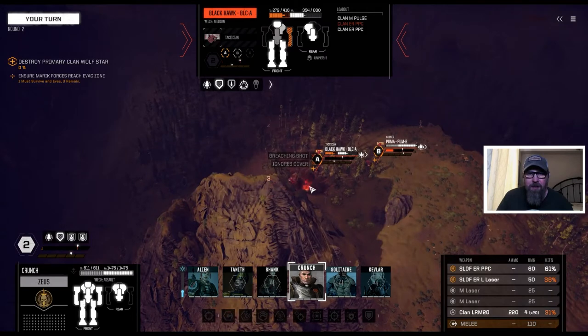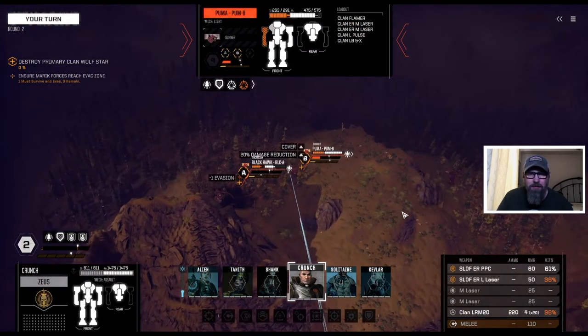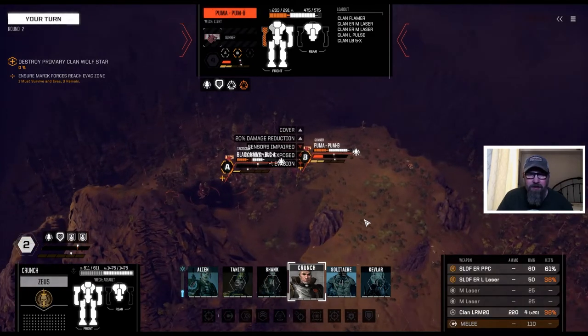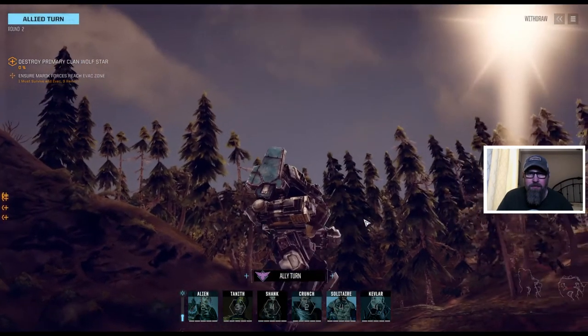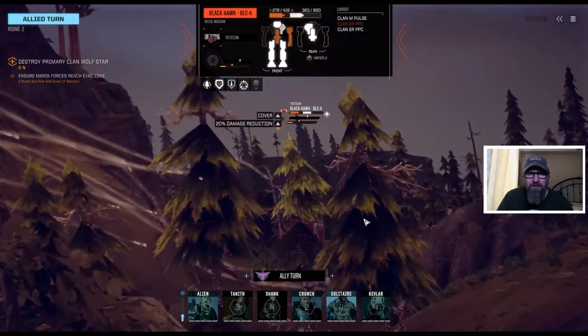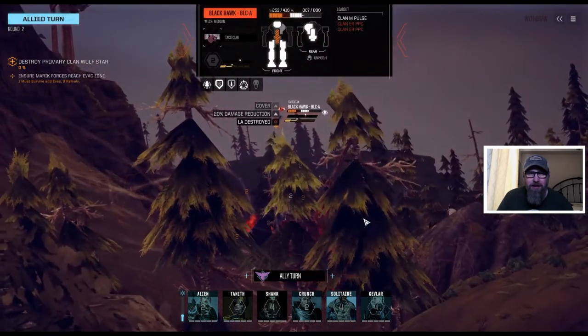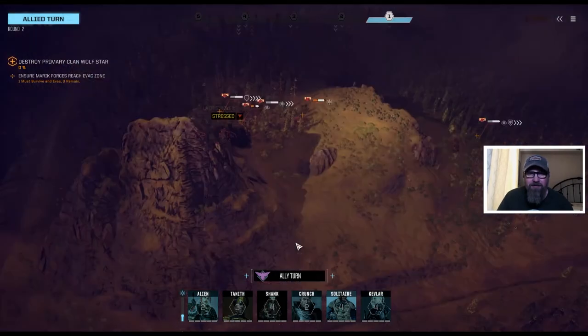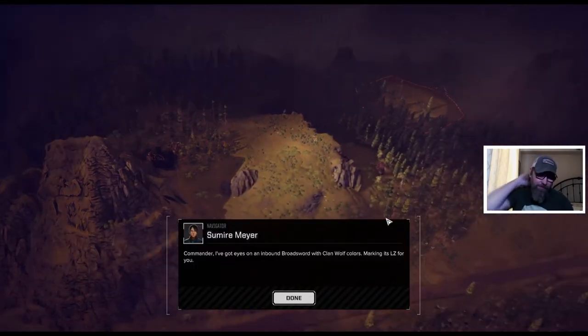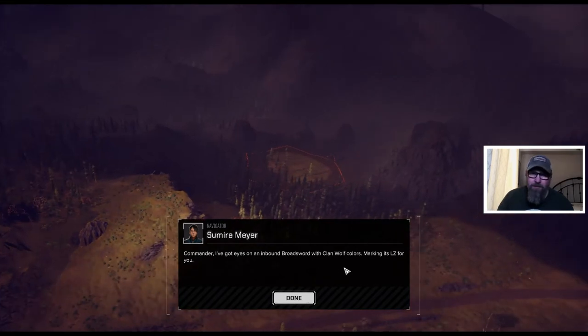We just tried to soften him up — not a lot going on, but hey, we got a new arm there. Austin did some good damage to that Black Hawk. We can pretty much ignore him now — he's got a medium laser left, so I'm going to ignore him. Inbound Broadsword with Clan Wolf. So they've got reinforcements coming in. That's going to be trouble.